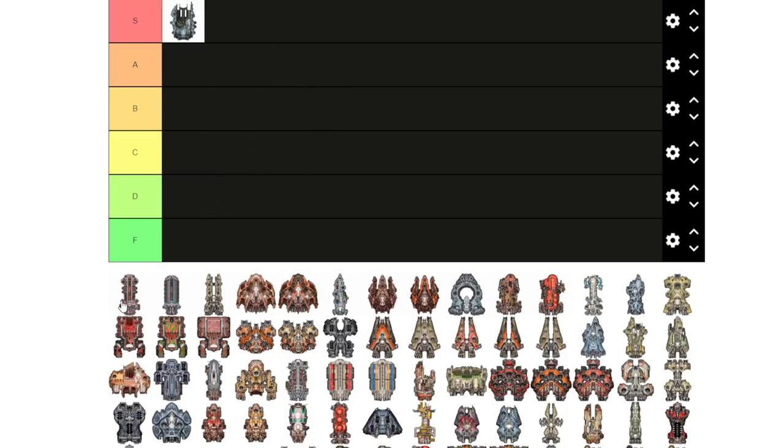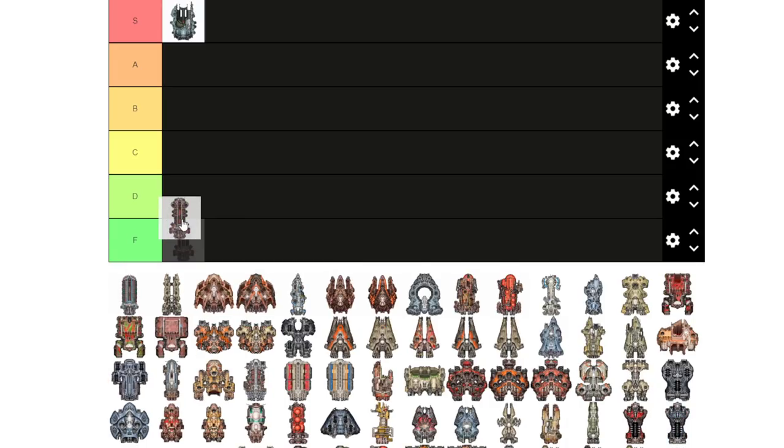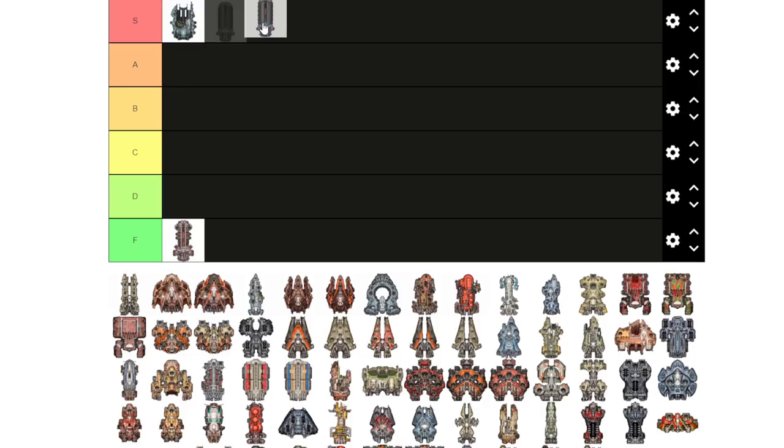Here we have the pirate version of the Atlas. It is a capital ship and it has a lot of large armaments, both missile and ballistic. Unfortunately it has the armor of a balloon and therefore it has to go in F tier. I know there are a lot of proponents of the Atlas as a capital ship, but I'm not one of them.